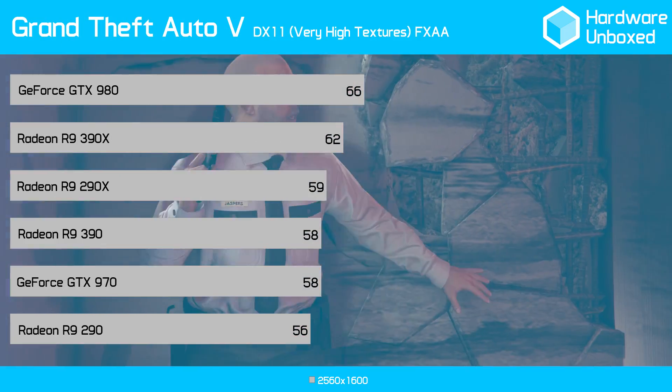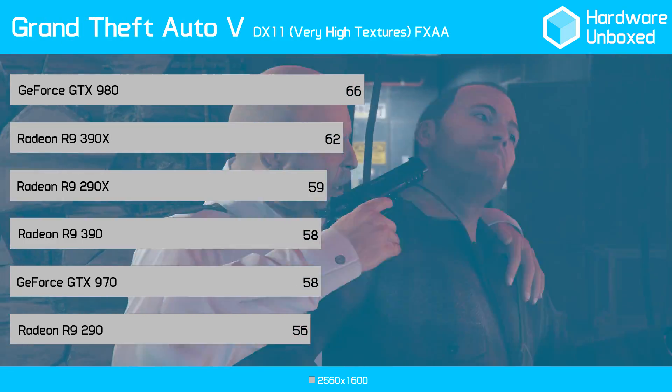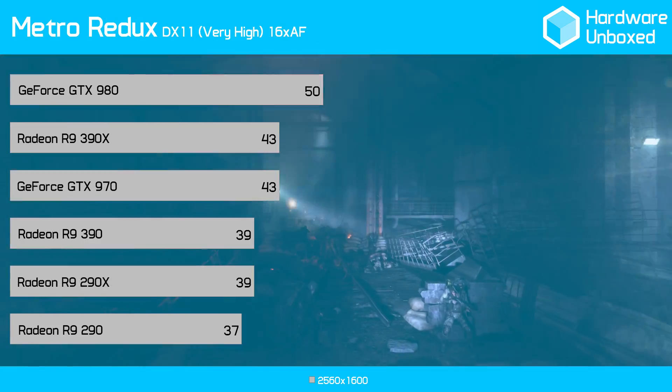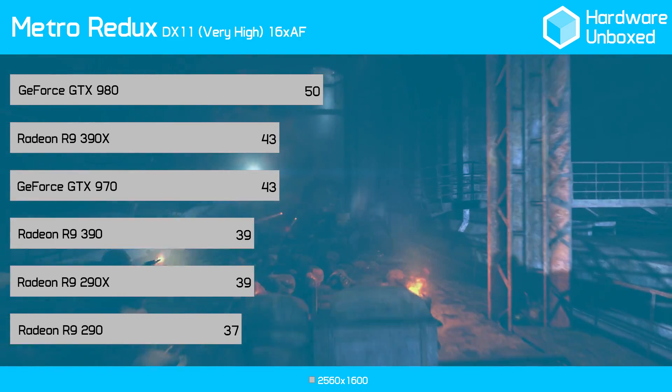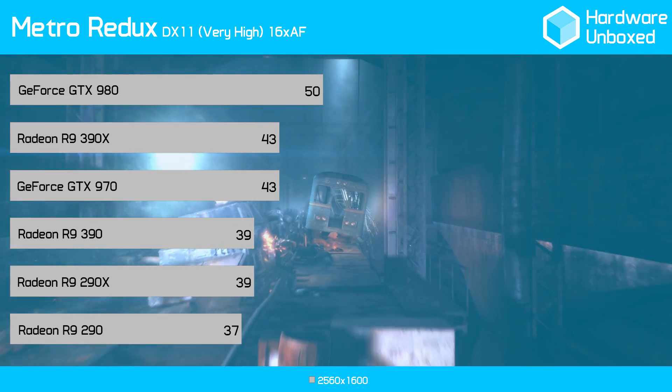In GTA 5 the 390 produced an average of 58 frames, which was 4 frames less than the 390X and the exact same as the GTX 970. Finally, in Metro Redux, the 390 gave us 39 frames per second. That was 4 frames less than both the 390X and the GTX 970.